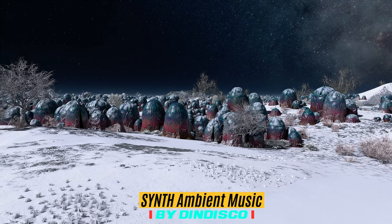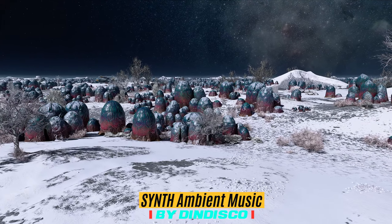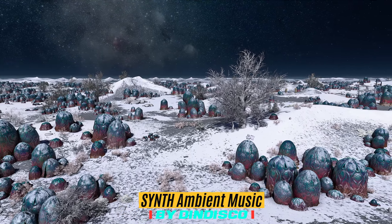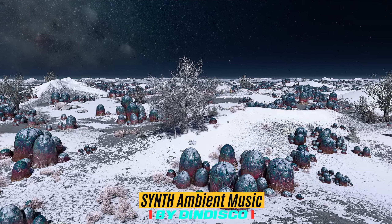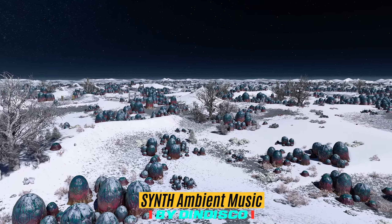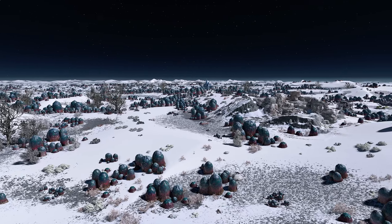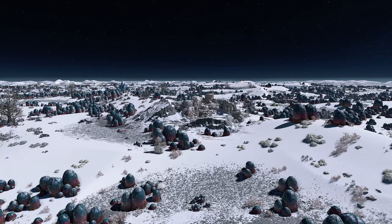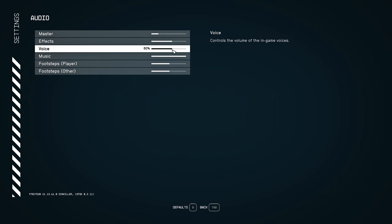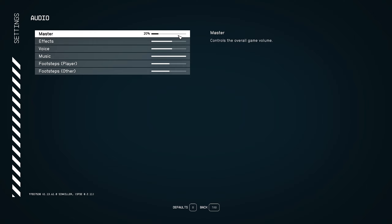The next two mods we're going to cover are the first of their kind on this channel and are related to the game's audio. The first is Synth Ambient Music by Din Disco. The best way to capture a mod like this is to have a listen to a few different segments of the various tracks. The synth ambient music covers areas of exploration, while the next one is predominantly focused on combat. Just to declutter the audio experience, I'm going to pump up the music settings.